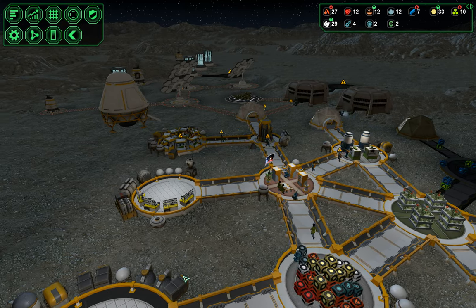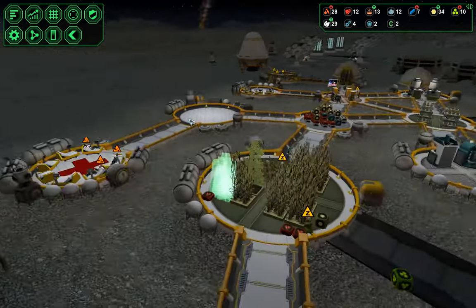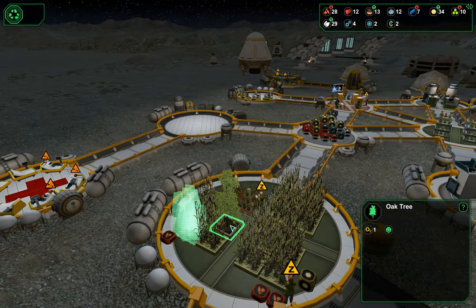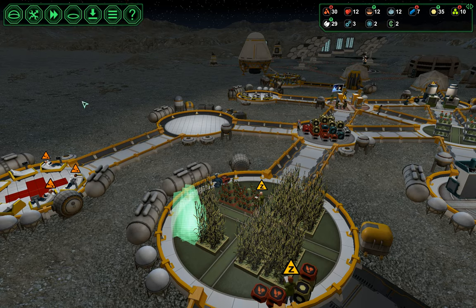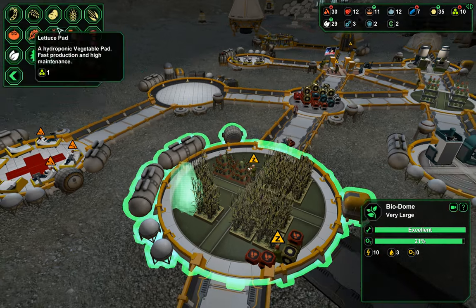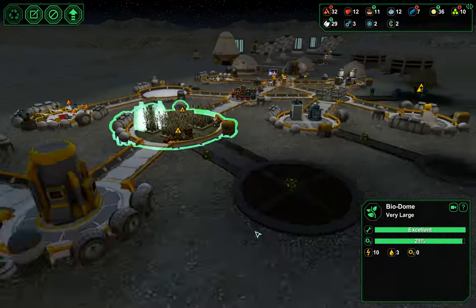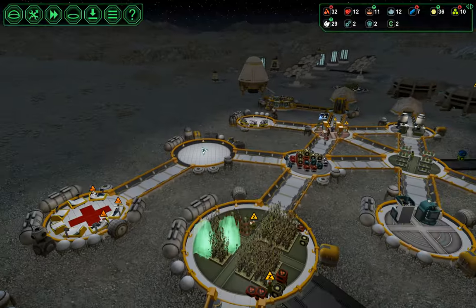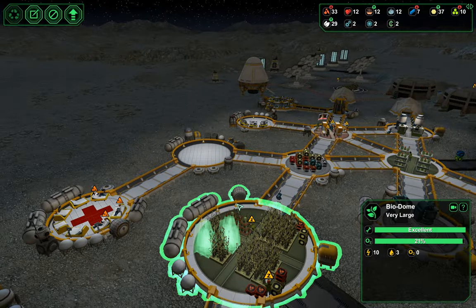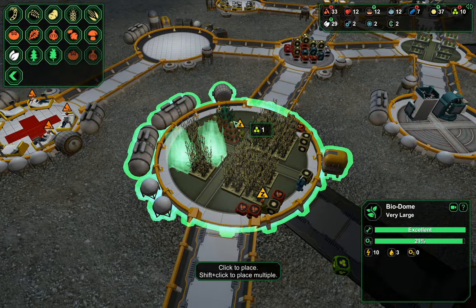So one, two, three, four, five, six, seven, eight, nine — and then one more. Ten. We do have biologists to maintain this. So we're going to fill this up and when we get this canteen put in there'll be room for a lot of meal makers, so we won't be stockpiling food, which I don't like to do.